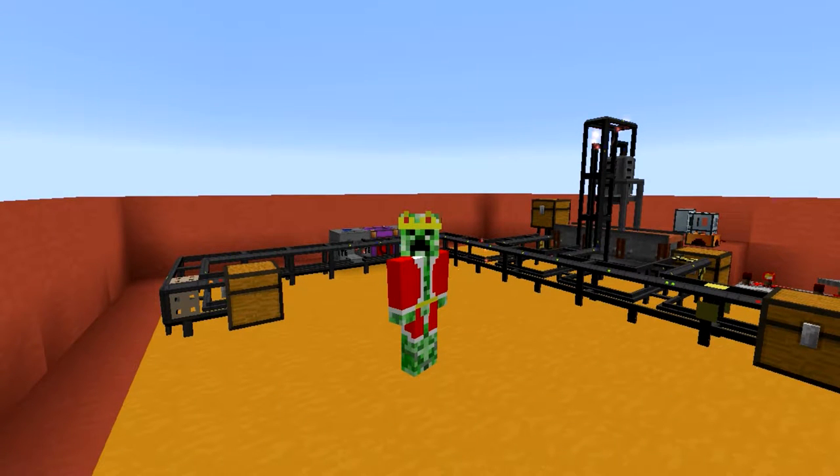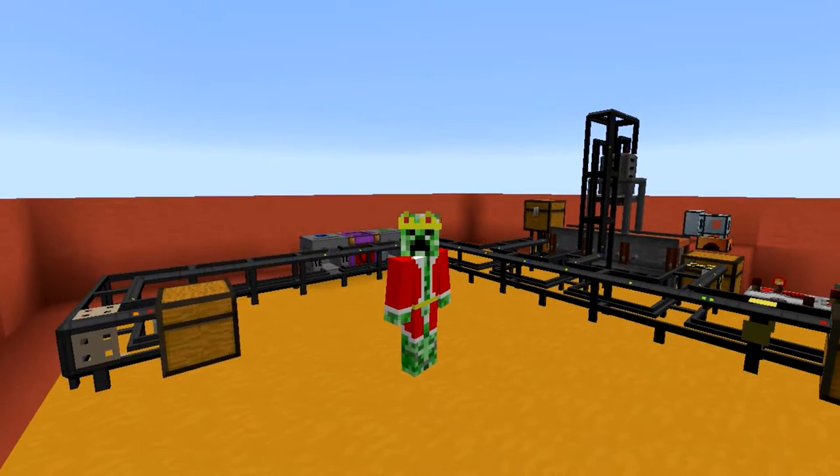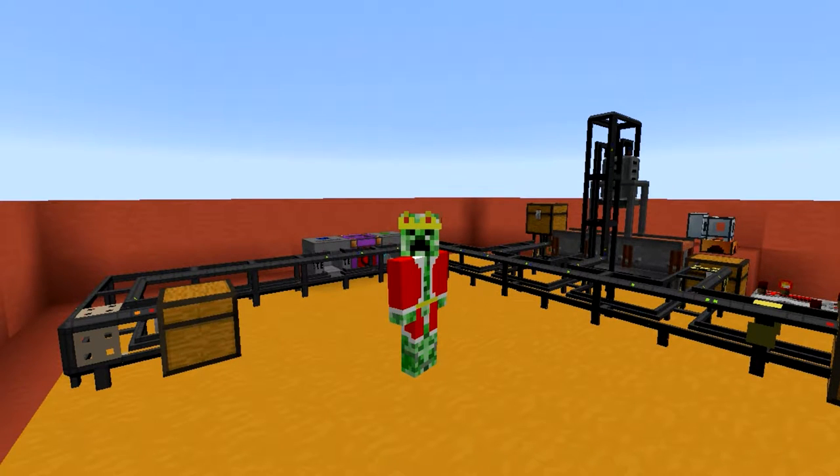Hey guys, my name is Criarche and welcome to episode 14 of my logistics pipes tutorial series for Minecraft 1.7.10. So as you recall, last episode we talked about how you're able to automatically fill buckets with water using a logistics pipe network. And in this episode we'll start talking about how you're able to automate the immersive engineering metal press using logistics pipes. So let's get started.